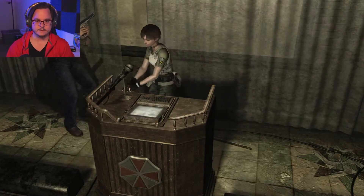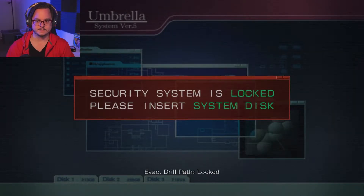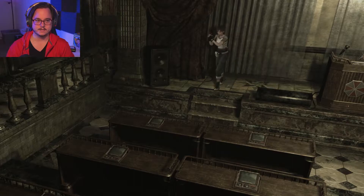Hello, hello. The security system is locked - please insert the system disk. Okay, so we need to find a disk. Oh look at that, I think there's some ammo over there, and there's also a save point. Sweet!